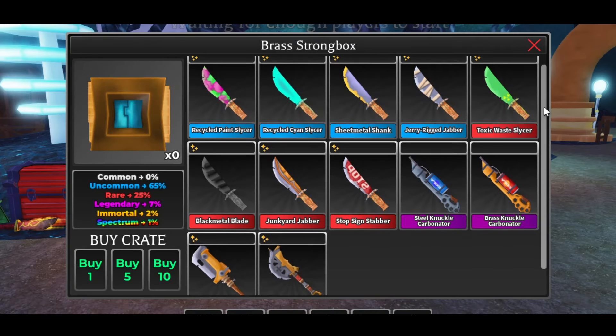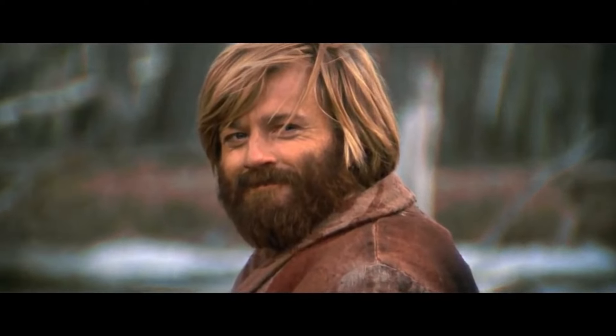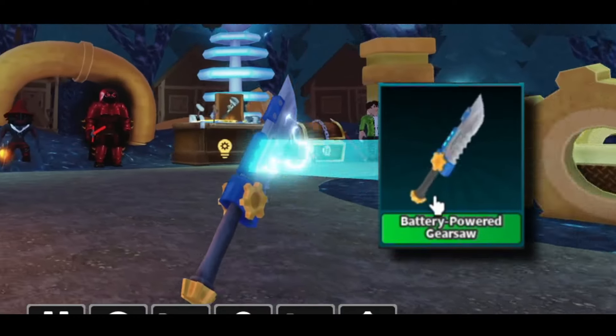Here are the weapons from the crate in this new update. And yes, the crate is permanent — you can stop asking in the comments. We also have two codes and an escape knife. Just like every update, it has a 1% drop chance when you escape.